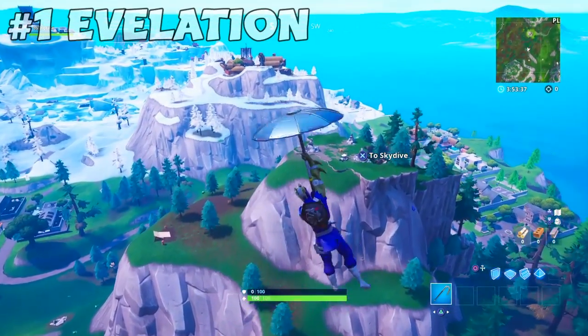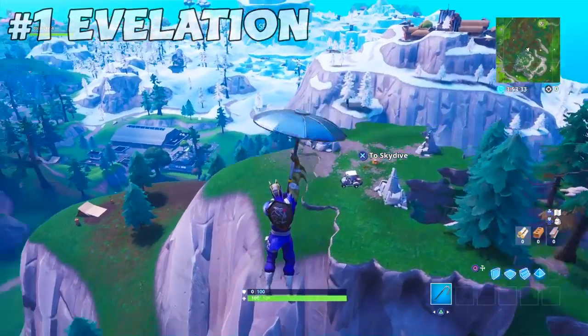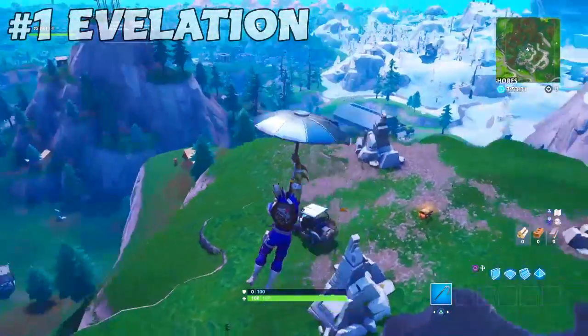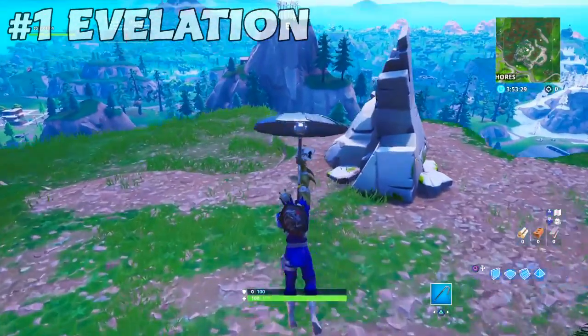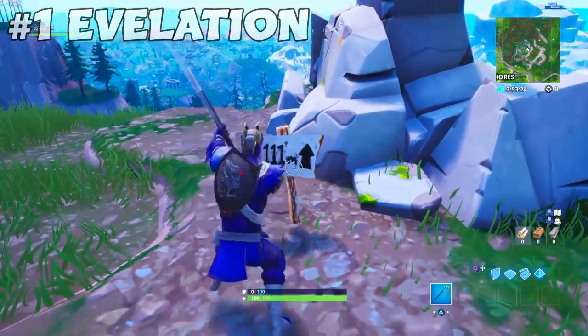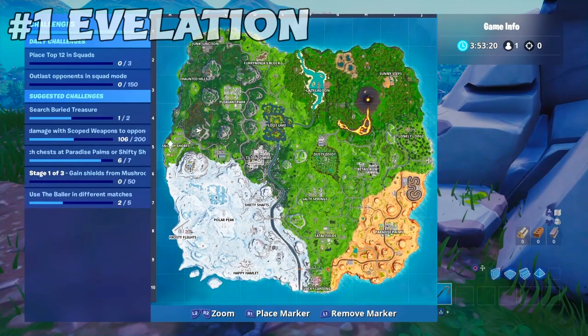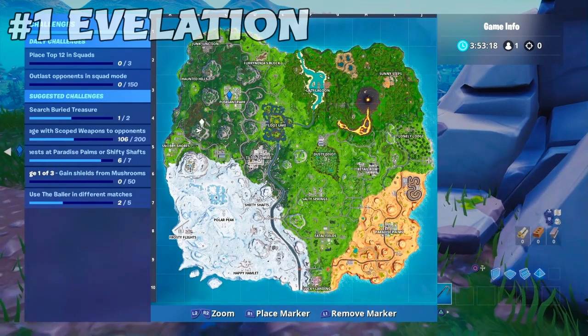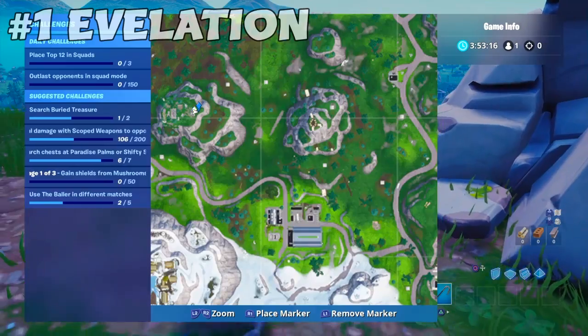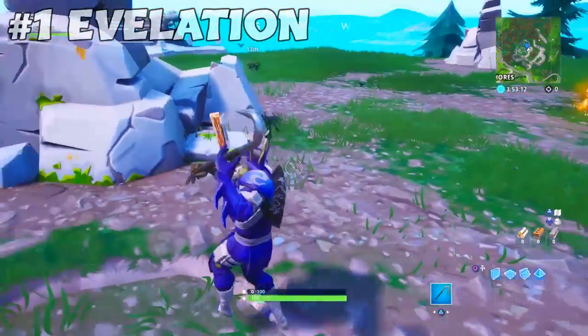Now it's time to show you every single one of the 5 highest elevations you need to visit on the island. The first one is at this location near Pleasant Park. You can tell which one it is because it'll have a sign right here. On the map it'll be between Snobby and Pleasant Park — just come on top of this mountain and the sign will be standing right there. You just need to simply visit it and that's it.